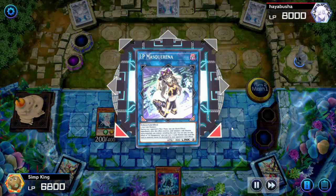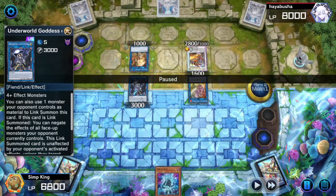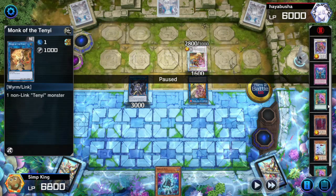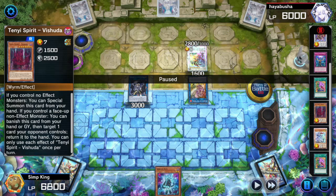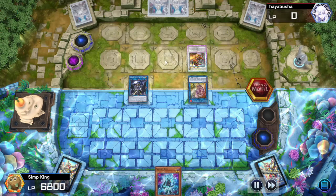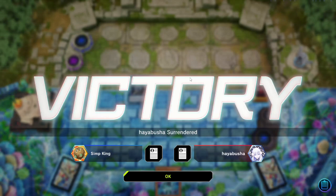Link into IP Masquerina and special summon Underworld Goddess. Underworld Goddess lets you steal an opponent's monster, and when summoned we can negate all our opponent's monster effects. Permanently negated. We're going to attack over their Monk of the Tenyi because the opponent has a Tenyi Spirit of the Shishio which is a targeting effect that would let them remove the Underworld Goddess — so we're attacking that so they don't have a normal monster. Opponent's monsters are negated, they don't have anything in hand, they got rid of that pot, and they're out of here. Very strong play from Sprites going second.